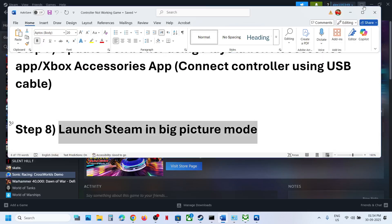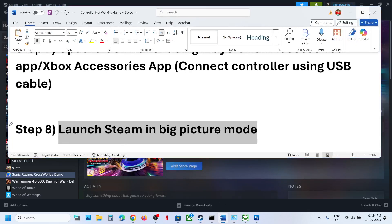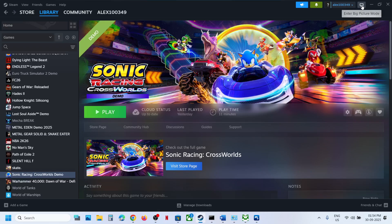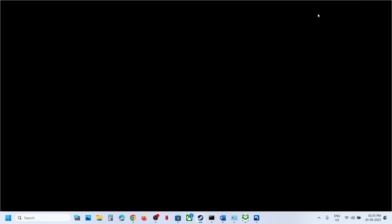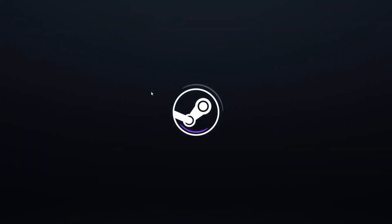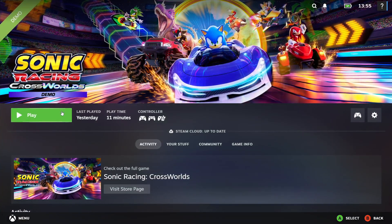Another step that has worked for many players is to launch Steam in Big Picture mode. Go to Steam, look for the Big Picture icon in the top right, and click on it. Once Steam is in Big Picture mode, launch the game from there and check if the controller works.